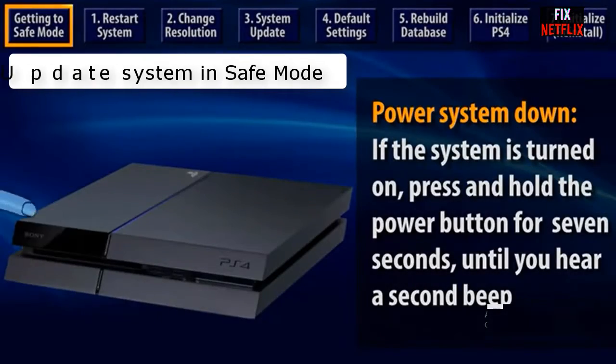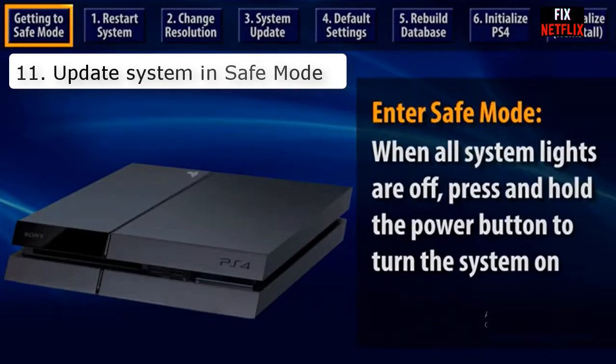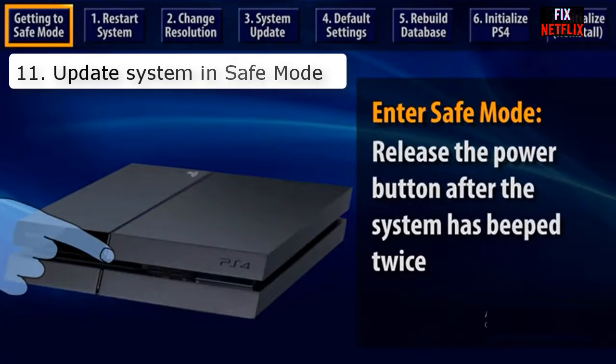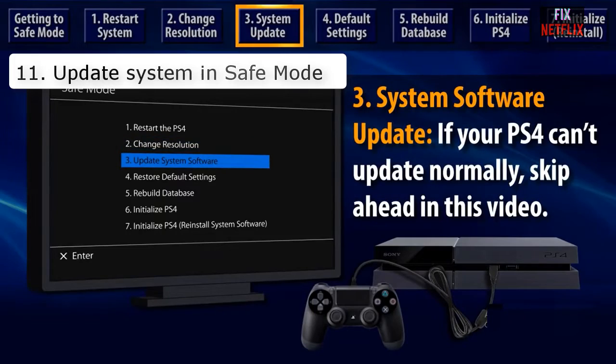Number eleven: update system in safe mode. Sometimes a system update package is causing the Wi-Fi not working problem, and the latest update could help fix it. Safe mode might cause data loss, so always back up your data to an external hard drive first. You are trying this method at your own risk.